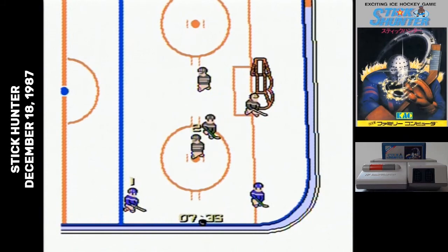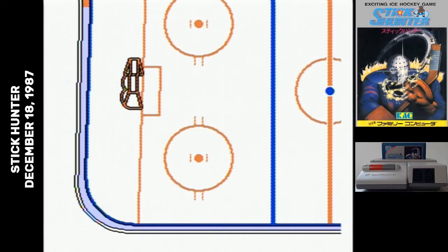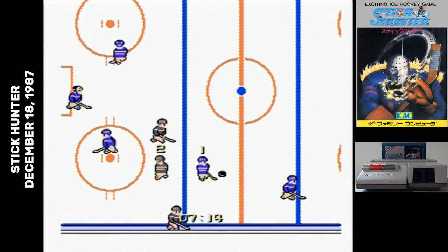If you slam into another player, you could get a penalty. Nobody goes to the penalty box, though. The puck is just dropped near the penalized player's goal. And if you hold down the fast skate button in those drops, you can just seize it anyway.